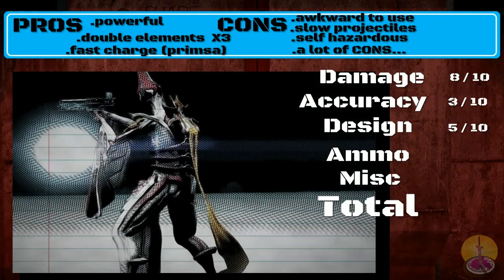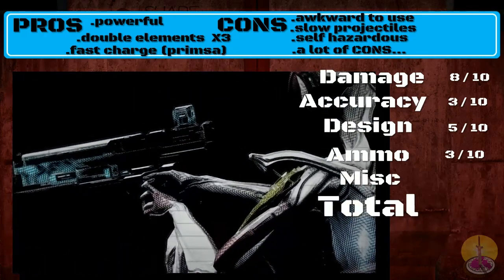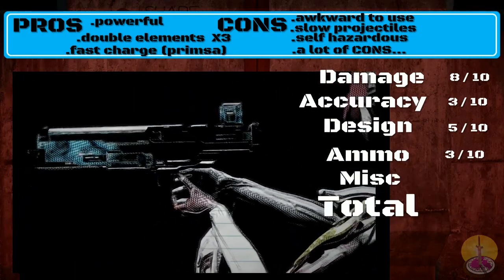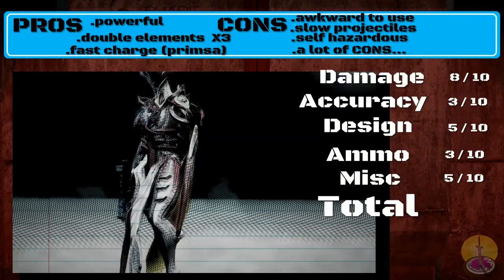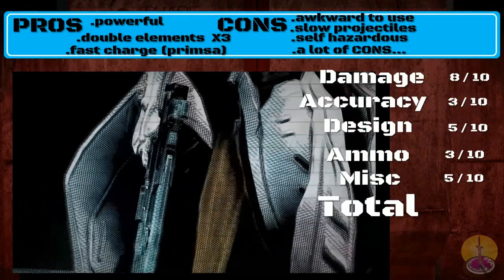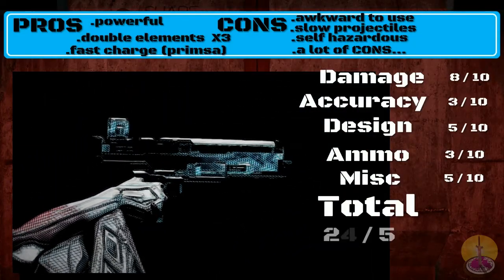Ammo: 3 out of 10. As few rockets as you get, it's very easy to refill — you just need one pistol ammo pickup, and there are plenty of those. Miscellaneous: 5 out of 10. It's effective against enemies, but not all of them. The rockets are slow, and it has to be reloaded every time. A lot of irritations attached to this weapon. In total, I give the Angstrom 24 out of 50.